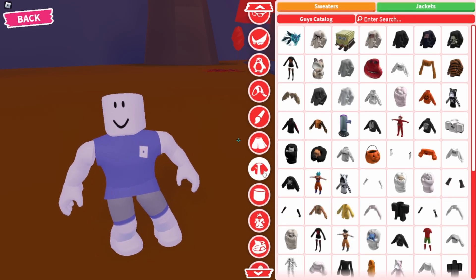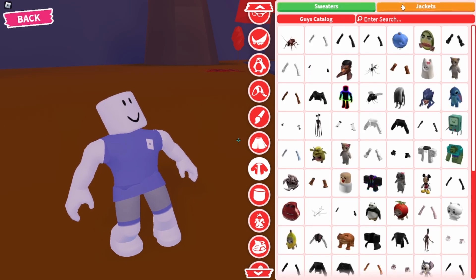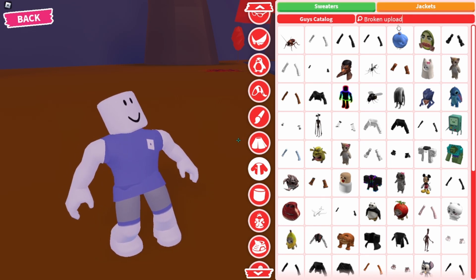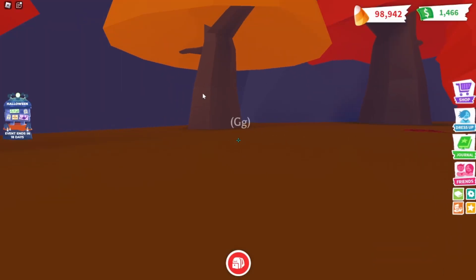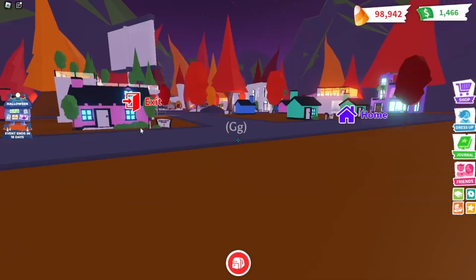Once you've clicked X on everything, go to the little jackets icon below the dress. At the top where it says jackets, click on that, and in the search bar type in 'broken upload.' The first empty box that pops up, just click it.